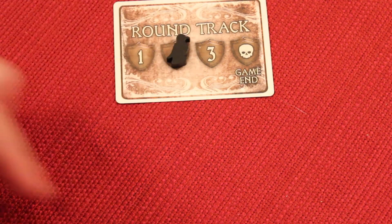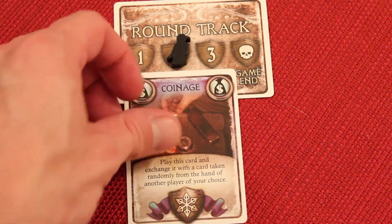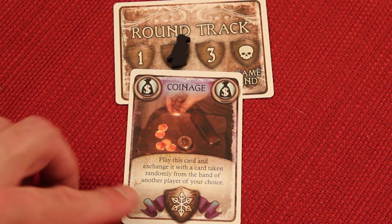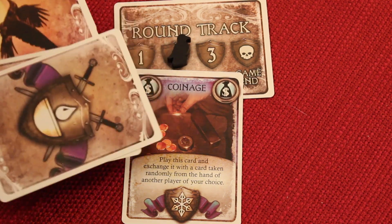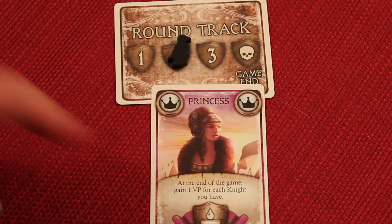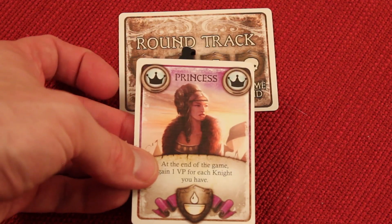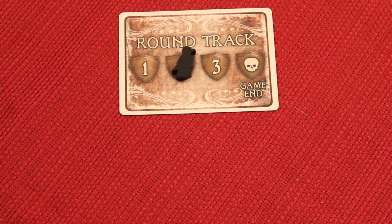Let's say everyone has taken a turn — it's gone all the way around, everyone's done an exchange or played a card, and it's my turn again. I'm going to play a card. In this case it's a coinage, and I can exchange it with a card taken randomly from the hand of a player of my choice. I go to another player and randomly draw a card — let's say I draw a princess. He gets the coinage, I randomly draw a princess, and that princess goes into my hand. Now because I have this princess, I'm probably going to want to collect knights.